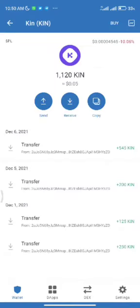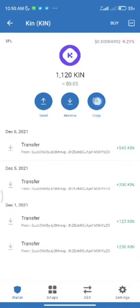When you activate it, it will start showing on your Trust Wallet home page. I already have some KIN — that's why you can see some values. These are the transactions I've made so far: 250, 125, 200, 545 KIN. So far I have 1,120 KIN. After activating yours, copy your wallet address.